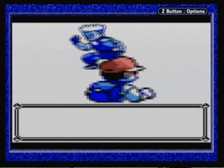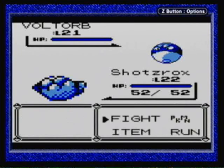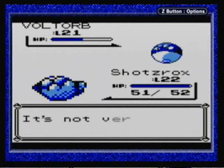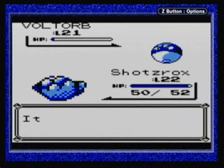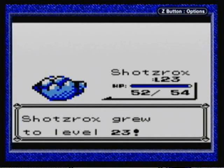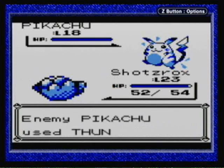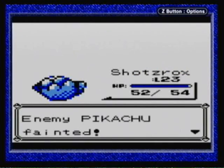He starts with a Voltorb, which could be a problem because of stupid Sonic Boom, but I'll brave my chances. Surge will also use a bunch of X-Speed items to speed up his Pokemon, which Voltorb really doesn't need, but whatever — it's his decision. The Voltorb went down pretty easily, didn't have to worry about Sonic Boom at all. And Shots Rocks grabbed level 23. Next we have a Pikachu — no need to switch. We actually got a critical hit there, that's nice.